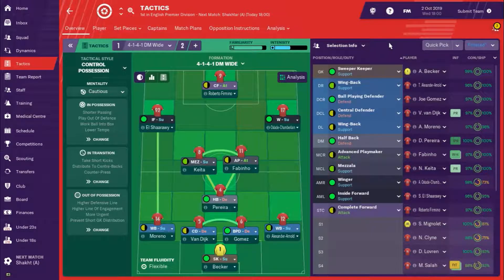Fabinho switches back to the advanced playmaker role - he hasn't scored as many goals as at the start of the season but he's still playing really well. Keita is in that Mezzala role. Oxlade-Chamberlain on the right, Elshar in his preferred position of inside forward, and Bobby Firmino up top. Mo Salah is on the bench - his conditioning means he's not quite fit to start, so he's there as an option. I didn't want to risk Salah because we've got some really important games coming up, namely the City game.